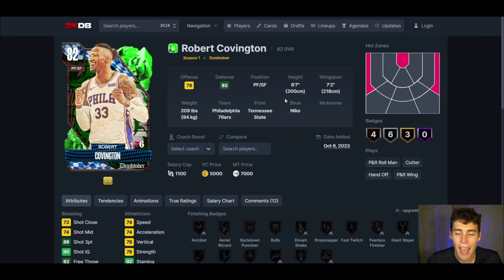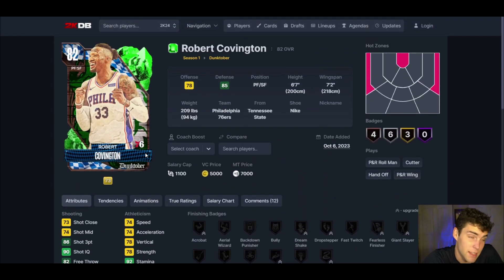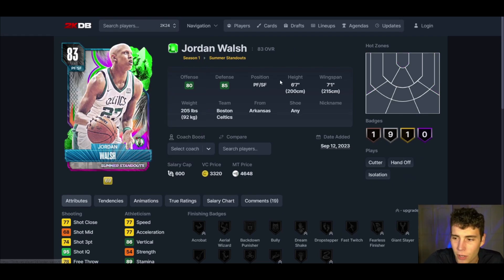At the starting small forward position, nobody should be surprised — we're plugging in emerald Robert Covington. Six-seven, seven-two wingspan. 2K gave him an 86 three-ball with a very easy-to-time release, decent shooting badges, and really solid defense. Yes, he only has 74 speed and acceleration, so he's not the fastest, but he's got a great player model, will move his feet, knock down shots, and get paint stops. One of the most complete small forwards in the entire game — a steal for 7,000 MT.